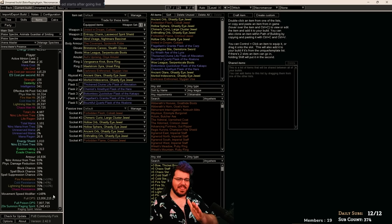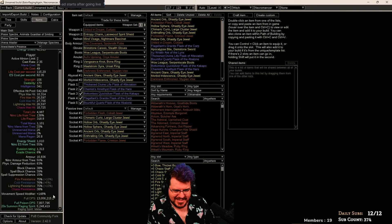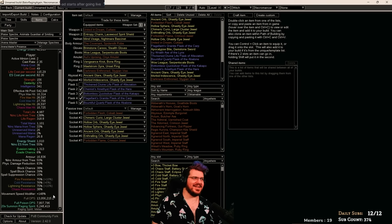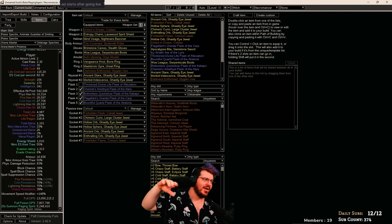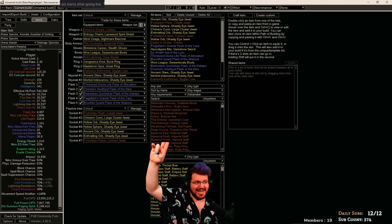Anyway, that's where we're up to right now. There are tons more options and things to play around with — the leech stuff is very strong. That's all I have for today and I'll see everybody next time, hopefully when I've found a good money-making strategy and can show the proper min-maxed version of this build. Goodbye.